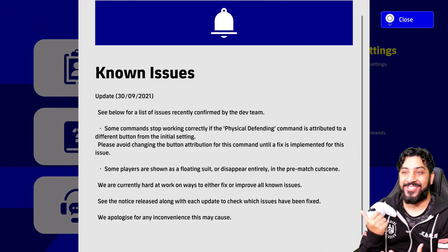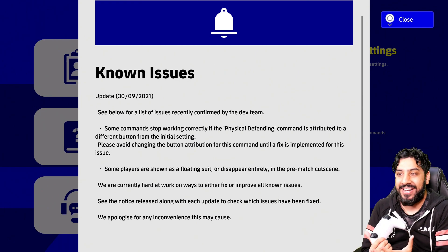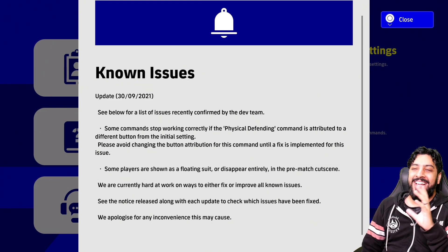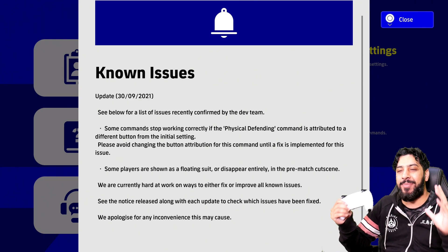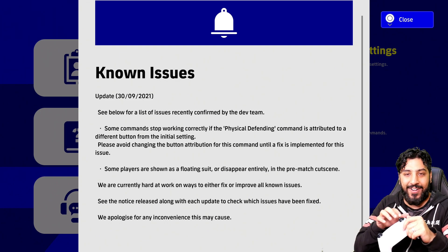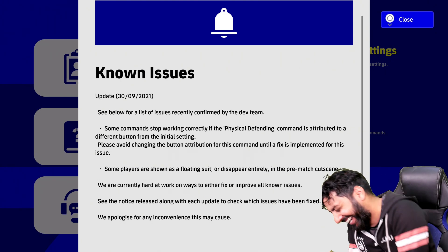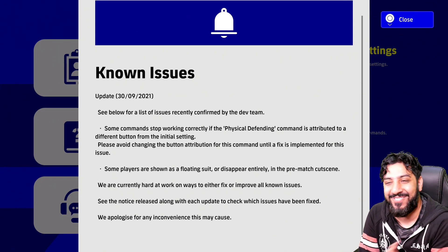I actually read that correctly — some commands stop working correctly if a physical command is attributed to a different button from initial settings. It's no longer called PES but it's still Konami. The physical defending button is L2, so if I change that to L1 my shoot point might not work. Only Konami can make this happen.